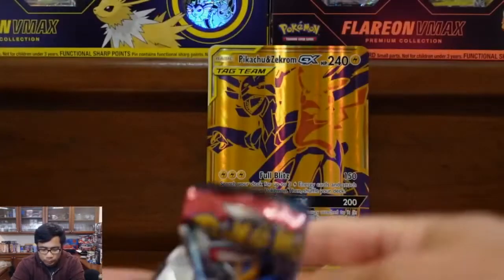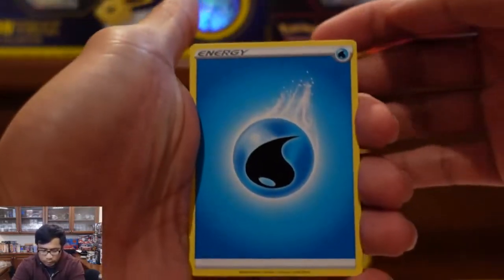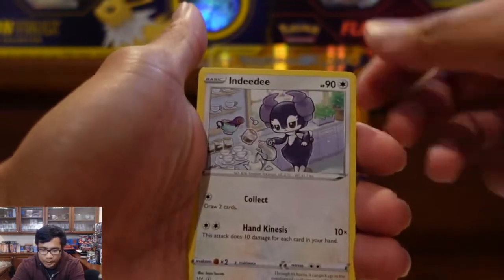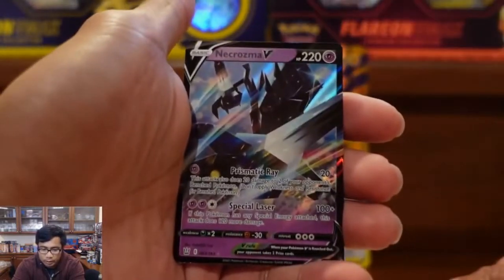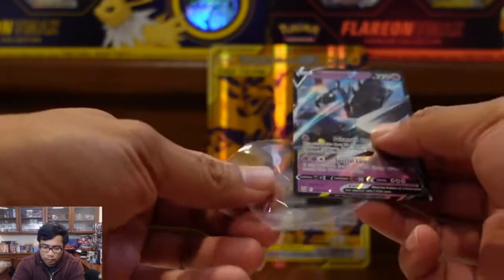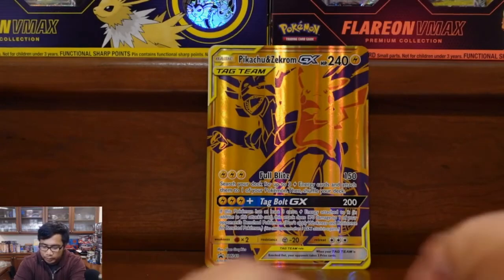Pack number two. And we have Tower of Waters — oh, matches the energy I pulled there. Weepinbell, NDD, Baltoy, Silicobra, Salandit, Bronzor, Cacnea, Morpeko, and a Necrozma V. All right, we got a V card. Looks good. Don't think I have that one. Those were our two Battle Styles — moving on to Chilling Reign.